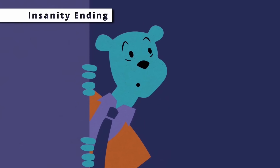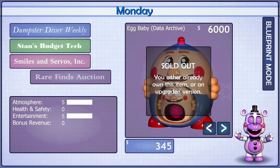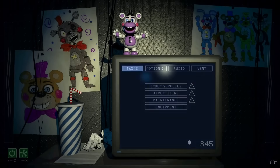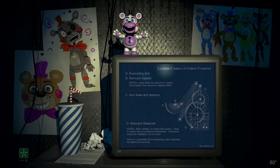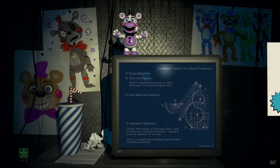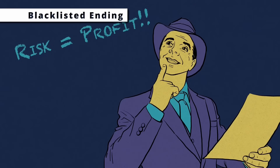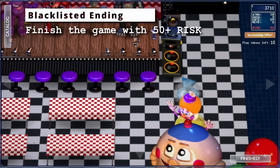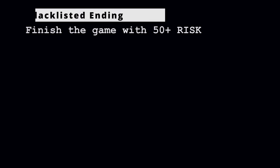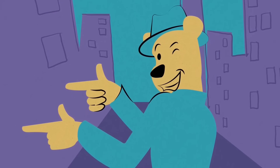The Insanity ending is only accessible if you've bought the Egg Baby Data Archive attraction, though not necessarily placed it down. When in the office, the computer button will be blue, and if you turn off the computer, hold left click on that button, and turn the computer back on, you'll see some things you were not meant to see, giving you both the insanity certificate and a free trip to the insane asylum. Blacklisted has been the topic of much confusion — it's not related to getting a certain number of lawsuits or purchasing specific markdown items. You just need to finish night 6 with 50 or more total risk to get the blacklisted ending and certificate.